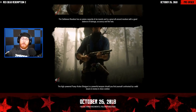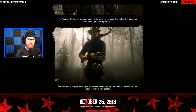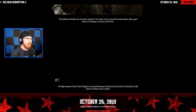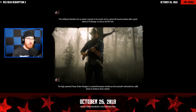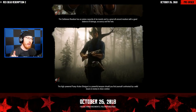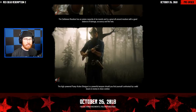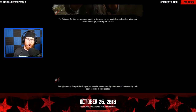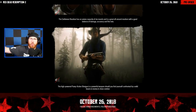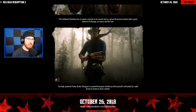The next one is the pump-action shotgun — this wasn't in the catalog section above, but we do have gameplay of it. It's a powerful weapon should you find yourself confronted by a wild beast or an enemy in close combat. If someone is a room's distance away, a pump shotgun is going to do the trick and will definitely put somebody down.